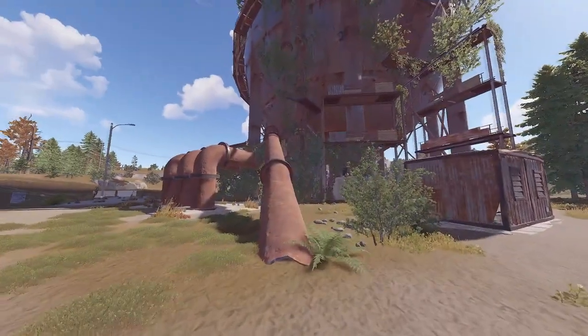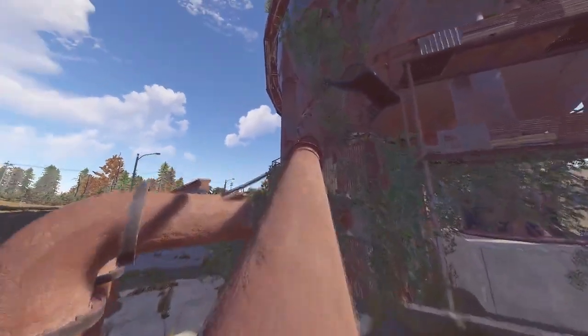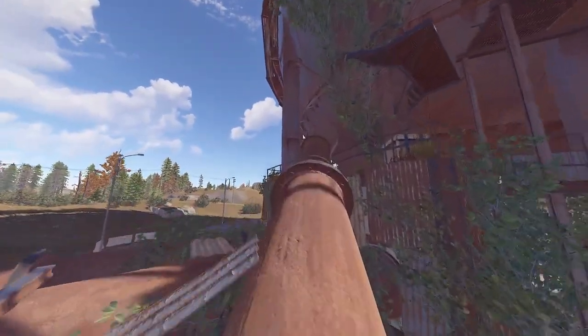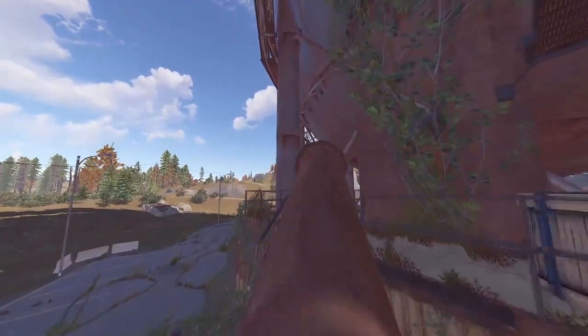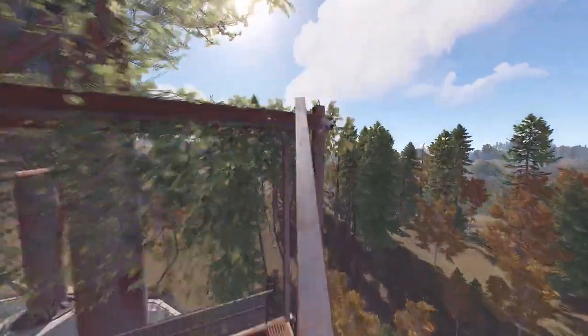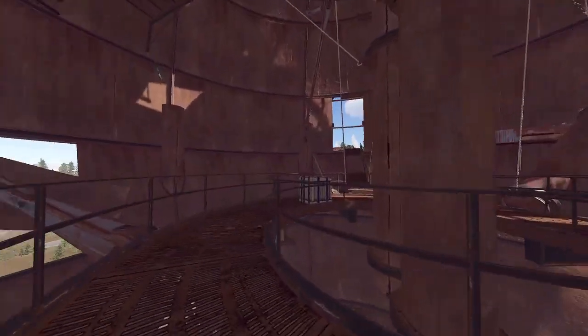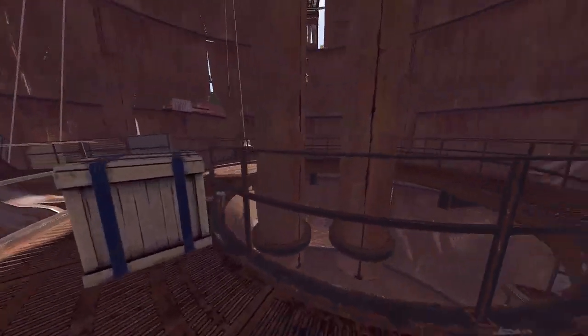When it comes to climbing up the dome to the top, there are a couple ways to get up. The default and safest way to get up will skip some of the crates while providing a more reliable route to the top. We'll be climbing this pipe and following the path to the entrance. Go ahead and enter the dome. There will be two crates to find at the bottom level.